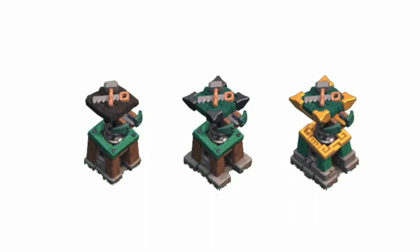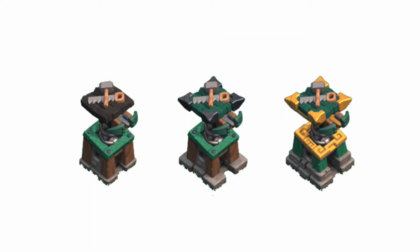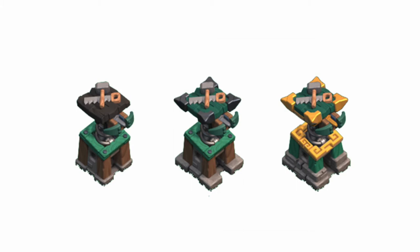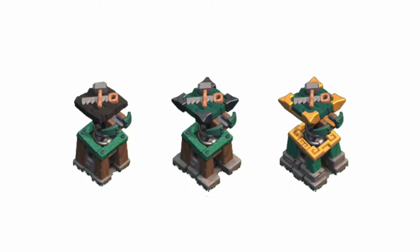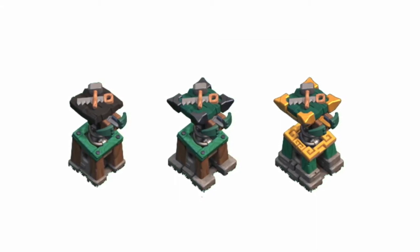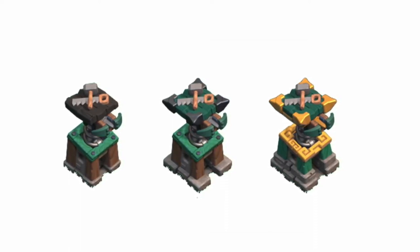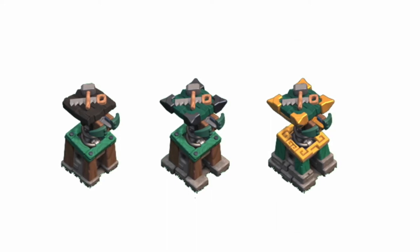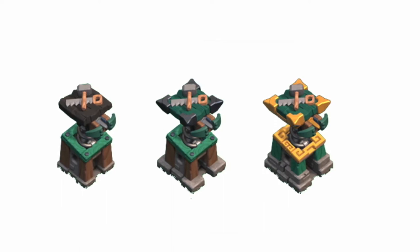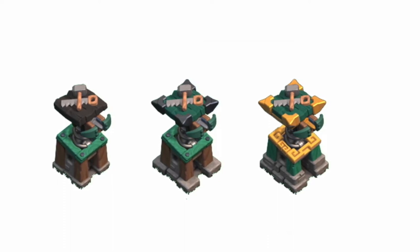Moving on to the level 3 builder hut — this is a bigger upgrade from level 2, as the foundation is much more expanded, somewhat reminiscent of how the Archer Tower gets more stone at the bottom to solidify it. The crossbow itself doesn't change at all, but the roof now has black pointy edges and green wood instead of the black wood that was previously on top.